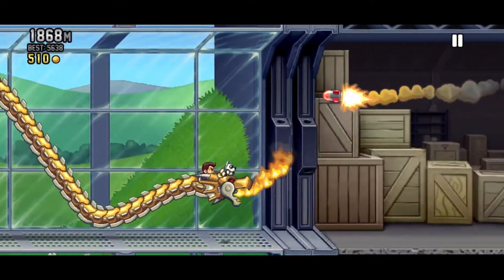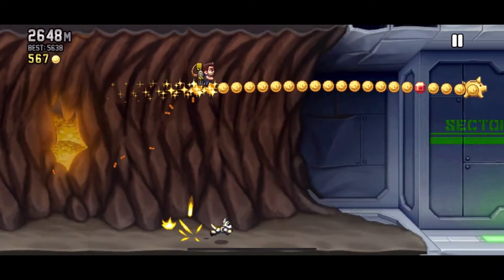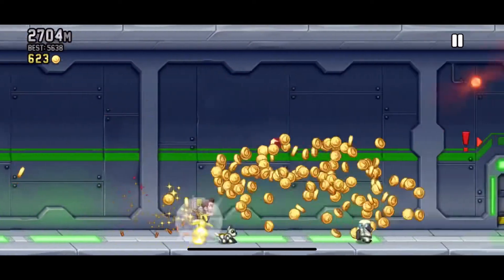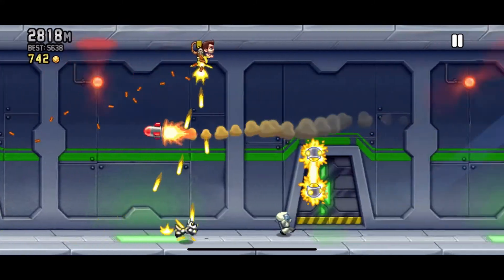Number 3: Cash Dash. When collected, the Cash Dash collects a line of coins and gems, and gives you a golden piggy at the end of it. It is amazing for coin grinding, but it can be hard to collect sometimes.